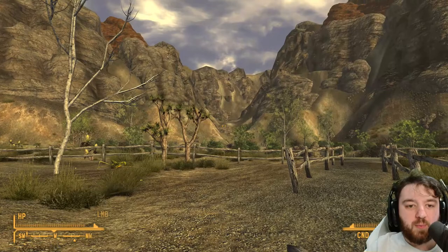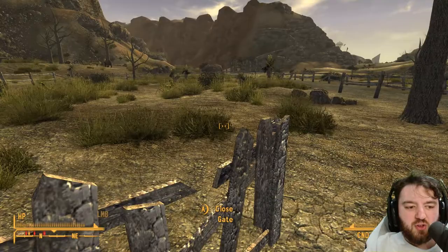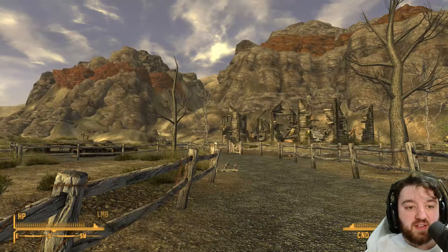It's a pretty expansive part of the Mojave. You can go up around that wee ridge and it gives you a bit of a back entrance to Red Rock Canyon. I don't really know who would use that, because the Great Khans aren't hostile — they're pretty friendly unless you are fighting them. So maybe for certain people it might make sense.